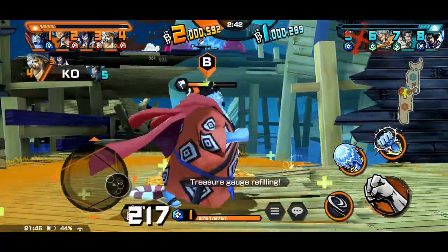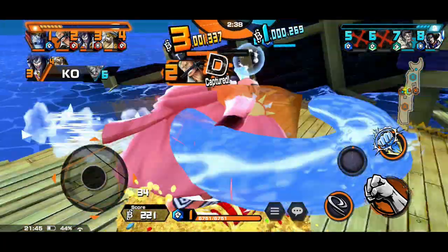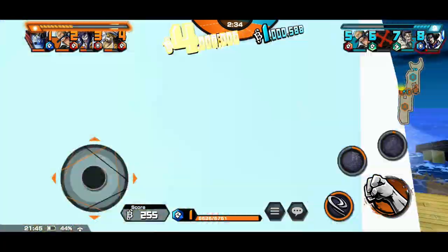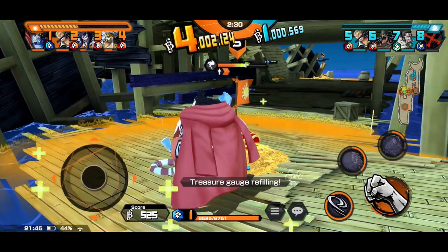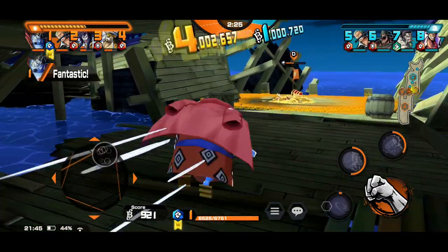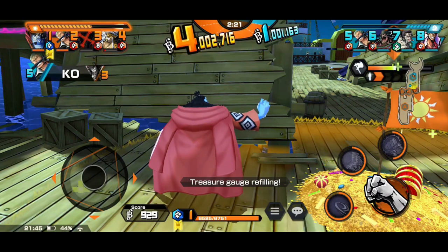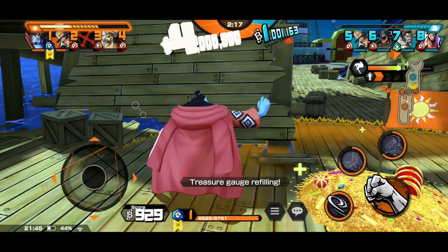The squirt gun — I forget what it's called — but it does like 200% extra damage to power users. You can see what I just did to that Aokiji, and again this is with no medals or anything for either of us. The stars weren't even aligned with our buffs; if we were in his treasure area it would have been a one-shot. We were in our own treasure area so there were no additional buffs other than the damage buff from the skill itself.